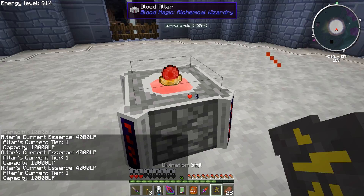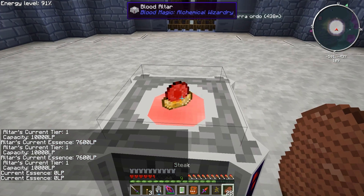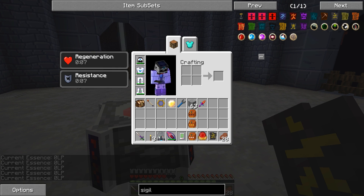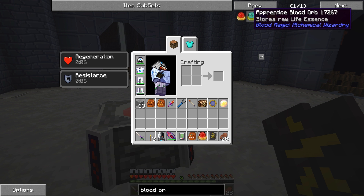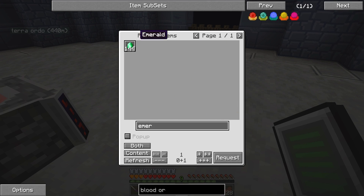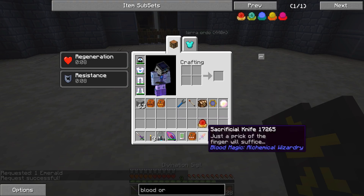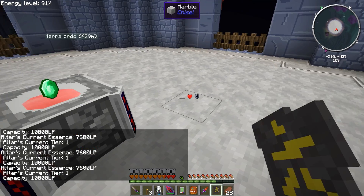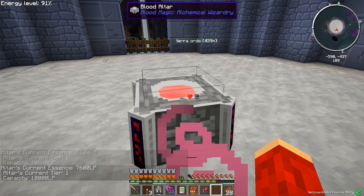Let's prick ourselves a little bit more. Now we just went up to 7,600. It gives us 200 life points per prick. One more prick: 10,000. Can we throw this orb on there now? Will it start filling? I thought the orb fills. I must be missing something here — this orb is supposed to be filling from it if you put it in. Still says zero. I'll have to do some more research. We need a tier two blood orb — an emerald — that won't work with a tier one. Yep, I forgot. My bad.